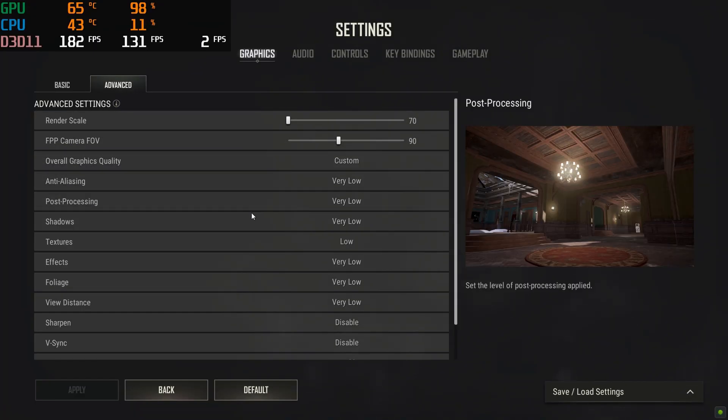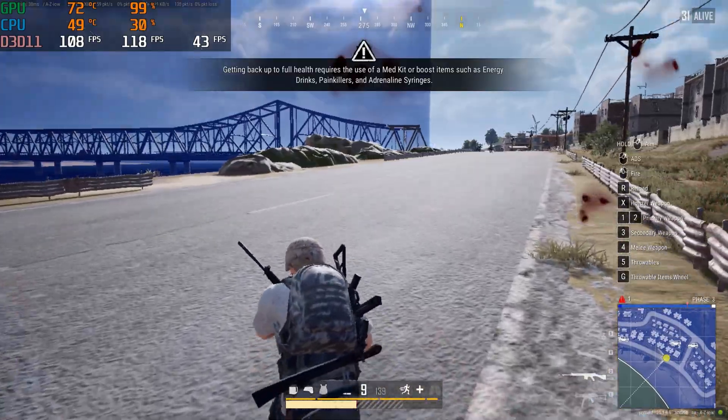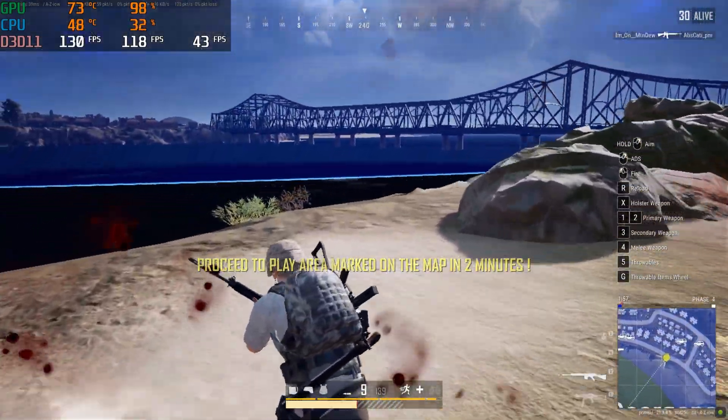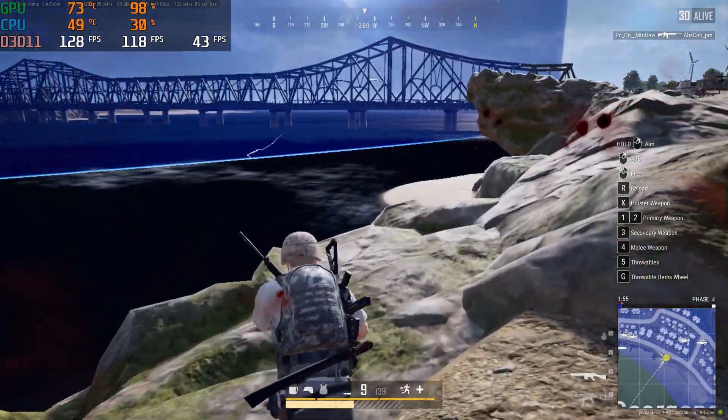Next I booted up PUBG and it loaded with everything set to very low or low settings. Frame rates were still above 100, averaging 118 frames per second at the end of the test. The 950 was maxed out and ran a little hotter in the mid-70s.